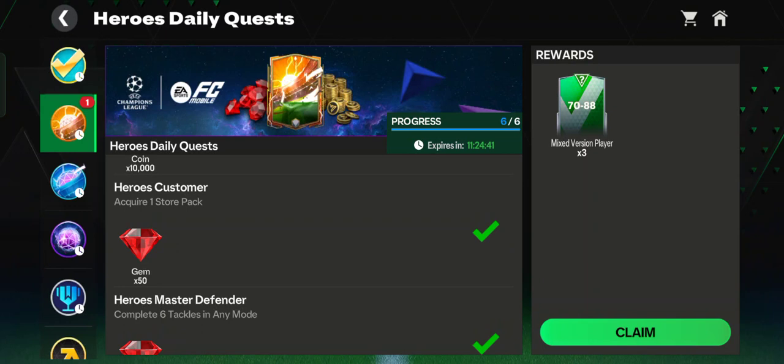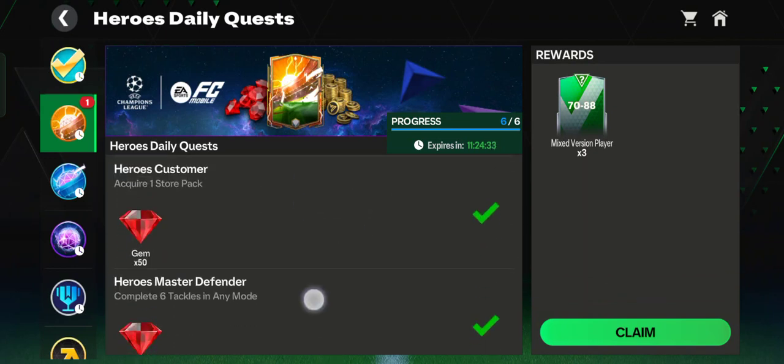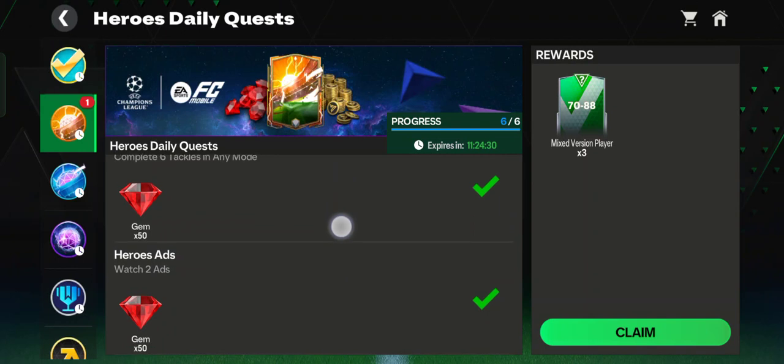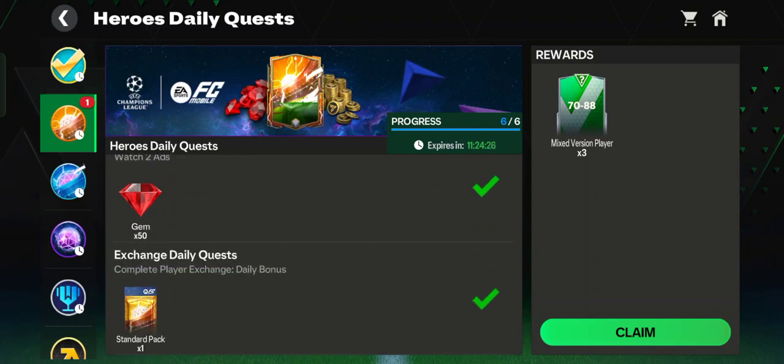You can acquire or open the free one — the Heroes Free Pack. Master Defender — complete six tackles in any mode; you can play in match, event, or Division Rivals. Heroes Ads — watch two ads in the Heroes event, very easy. The last one is Exchange Daily Quest — go to the exchange feature and try to exchange this daily quest, go to the one-star pack.